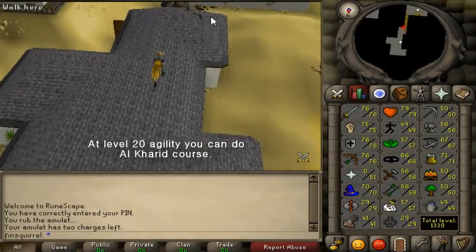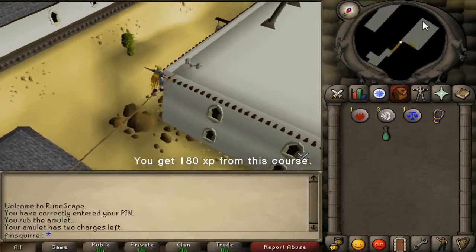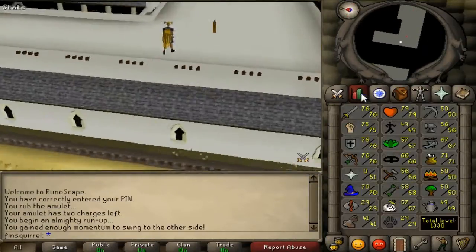Our current agility course is for level 20 and it gives you 180 experience. Also you can see Big Red Japan on the roof watching you busting your part in his rooftop course.